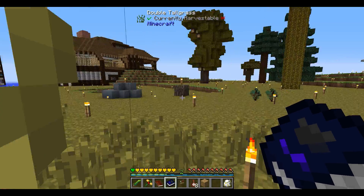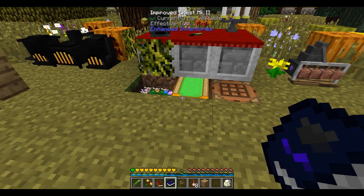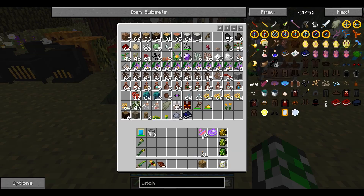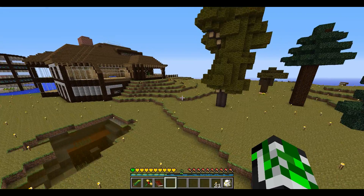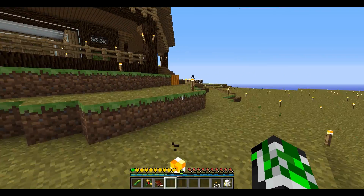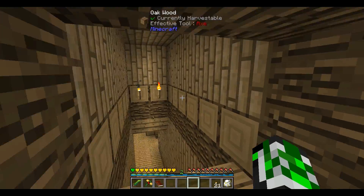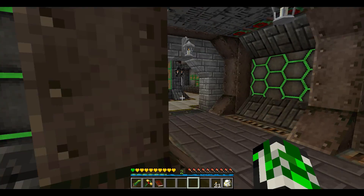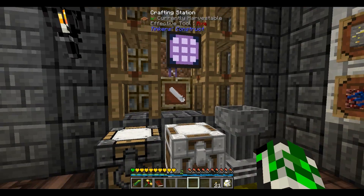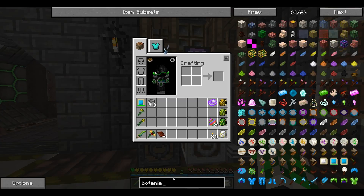If you guys know what I'm doing wrong with this cauldron, please tell me in the comments below. I'm going to check some YouTube videos and maybe watch a mod spotlight on Witchery. One thing I want to make before we end this episode is something for Botania. Let's take a look - B-O-T-A-N-I-A - holy crap I spelled something right for once guys, make sure you applaud me because it doesn't happen very often.